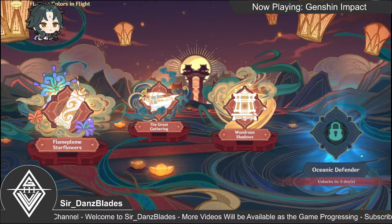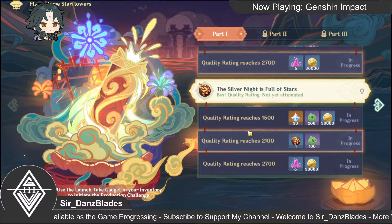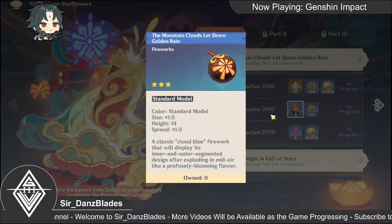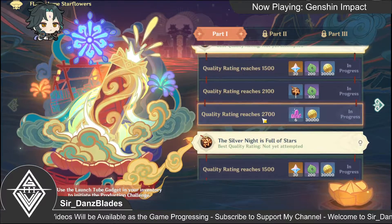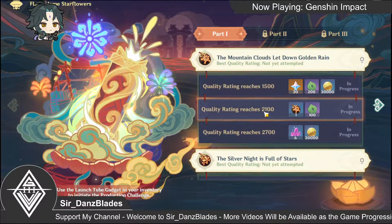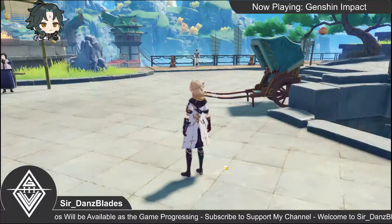Alright, back again — now we are going to do the Flameplume Starflowers event. We can only do Part 1 here. There are two missions and the challenge: we must get at least one 5k to get the primal gem, and the highest score we need to get is 2.7k. There are two channels here. To do this event, we must use the launch tube gadget in your inventory to initiate the production challenge.